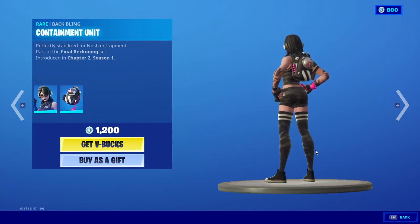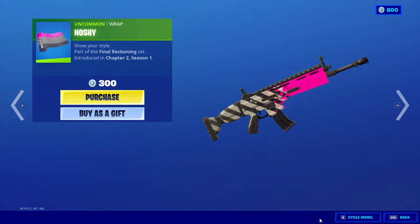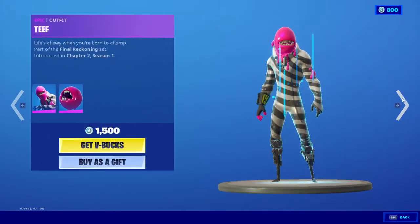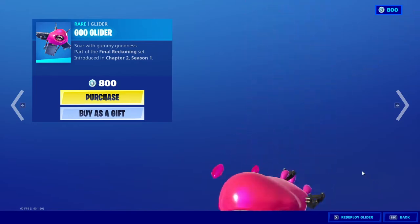Jawbreaker with the back bling. Back bling — Containment Unit. Really nice. Noshy — oh yeah, I forgot about the item shop model, sorry about that. I wasn't here last year for the item shop, so that's why you didn't see an item shop review on this. But we do have the Teethskin with the back bling. Nosh. And then we have the Globber. Nice. And we got the Gold Glider — I kind of almost forgot about that.